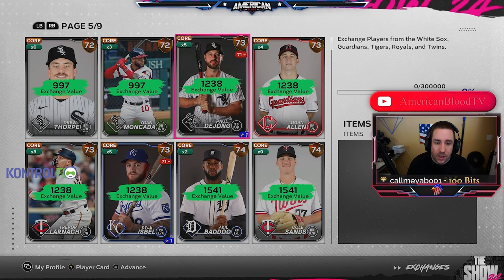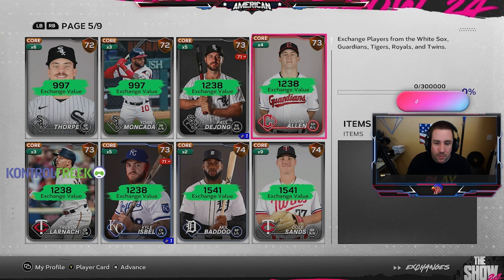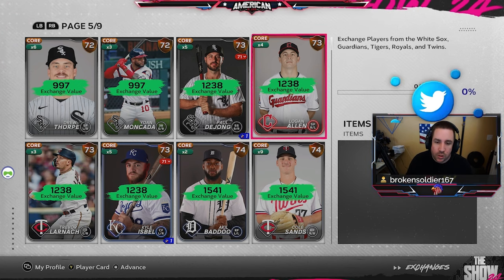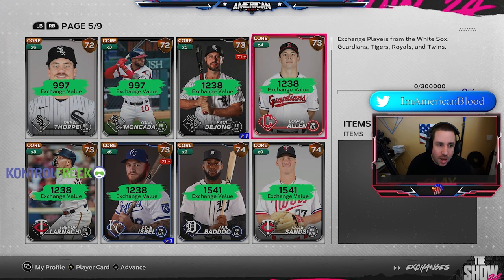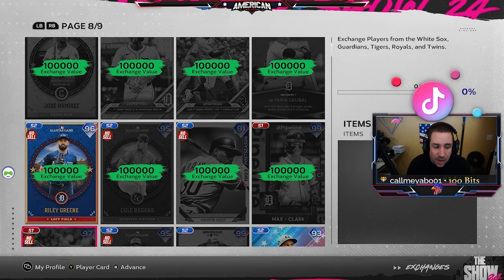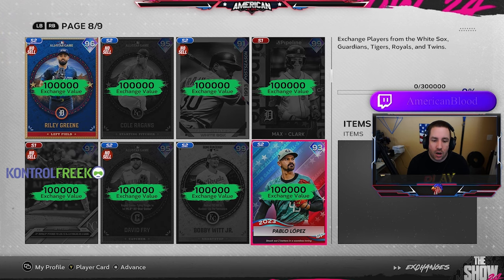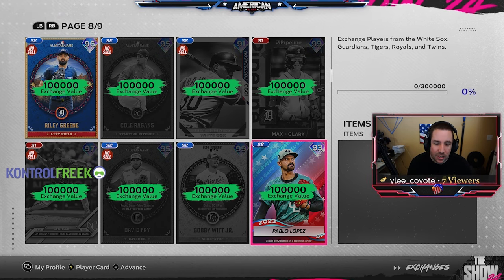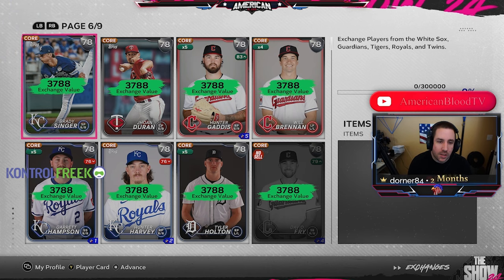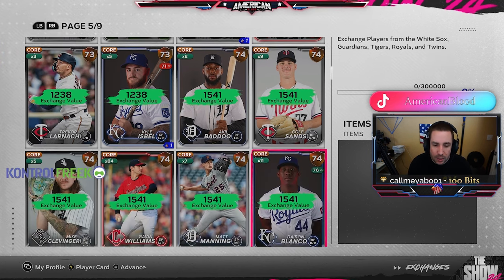Any bronze card quick-sells for 25 stubs, and 73s and 74s are going to be the better value because once you go up to 75s, that's now a silver — so you're just spending more stubs. Fewer cards to buy, but obviously you'll be spending more stubs once you hit silver, gold, or diamond cards for exchanges, unless there are any duplicates. If it's a no-sell and it's a duplicate, you can get rid of those cards first. However, if you could sell that card, sell it rather than put it into exchanges.